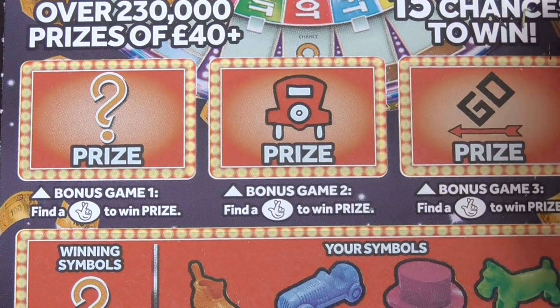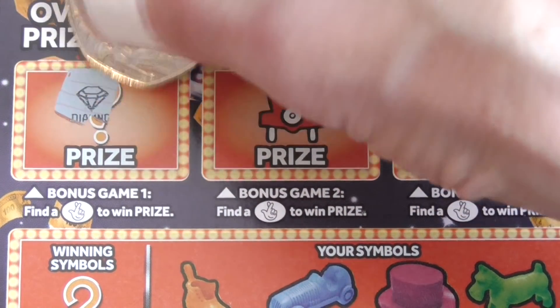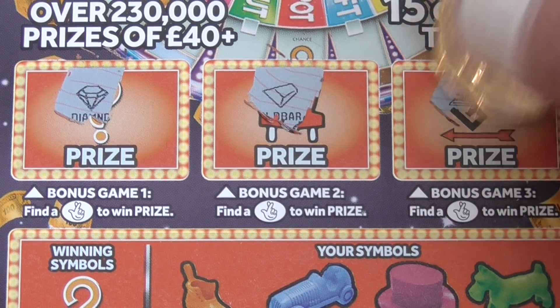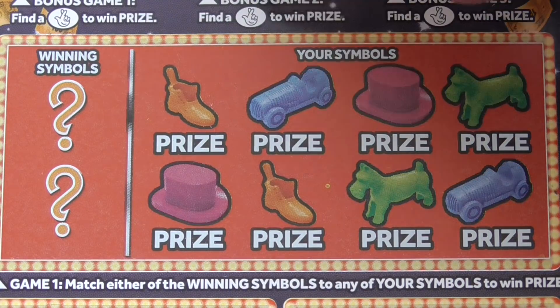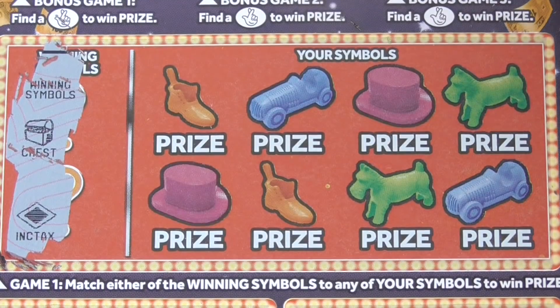So that one was no good. Let's do this one. See if I can get these a lot more signs — nope, nope, nope. Over 20, 230,000 prizes are 40 pound plus. 15 chances to win — millions to win — but chances are still slim. You've got more chance to win the power and the rollover.